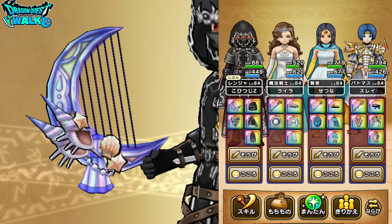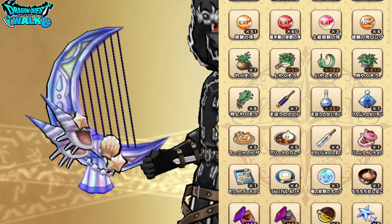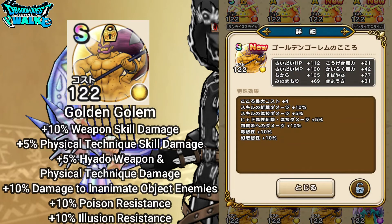Now I want to go over a soul in this video. The soul I'm covering is the S-grade Golden Golem — it's a yellow soul. The stats are actually okay, not bad in terms of basic stats. For ability boosts: it gives plus 10% to weapon skill damage, plus 5% to physical technique skill damage, plus 5% to shadow weapon and physical technique damage, plus 10% damage to inanimate object enemies, plus 10% resistance to poison, and plus 10% resistance to illusion.